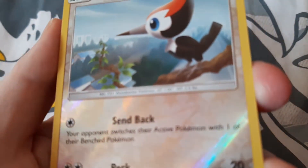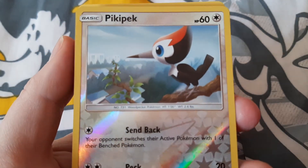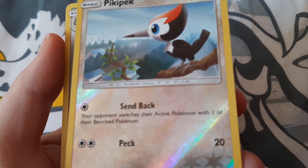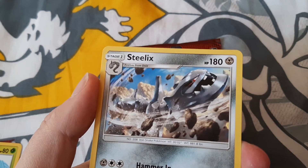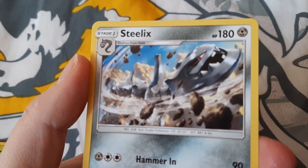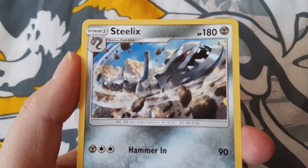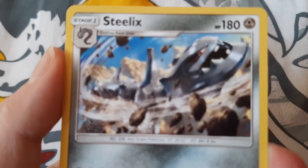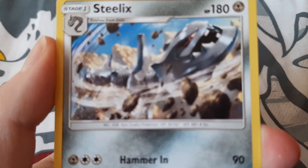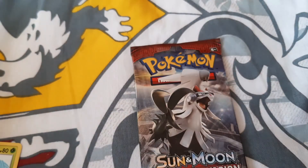And we have a lovely holographic - actually a reverse holographic Pikipek, which is really pretty. And then we have a rare - the rare is a Steelix, which evolves from Onix. I didn't realise they did that. See, that's new, they never used to have that if I remember correctly. The artwork on that is really, really clever - it actually looks like a really good card. The rare goes to the Steelix, which looks really cool.